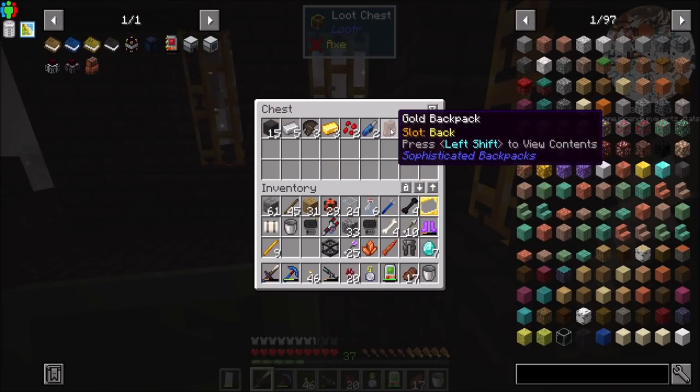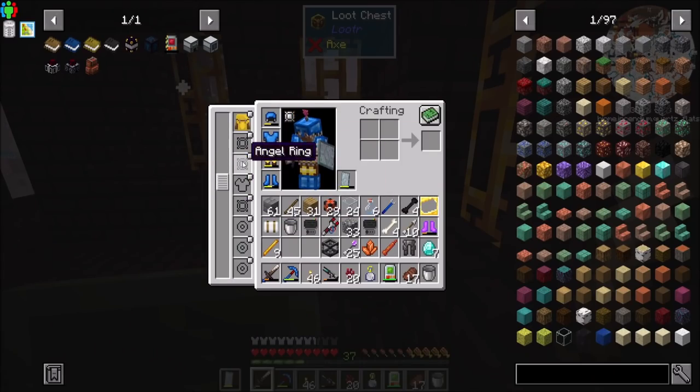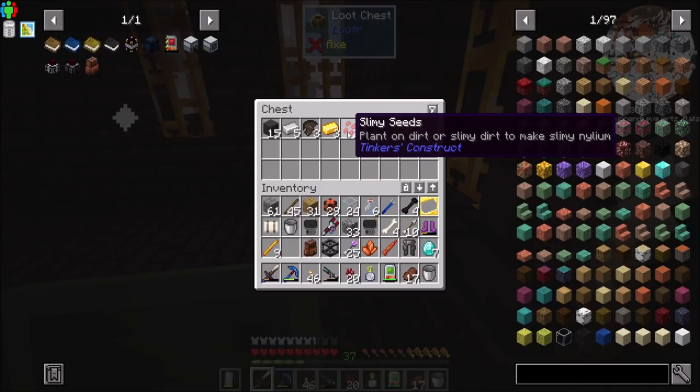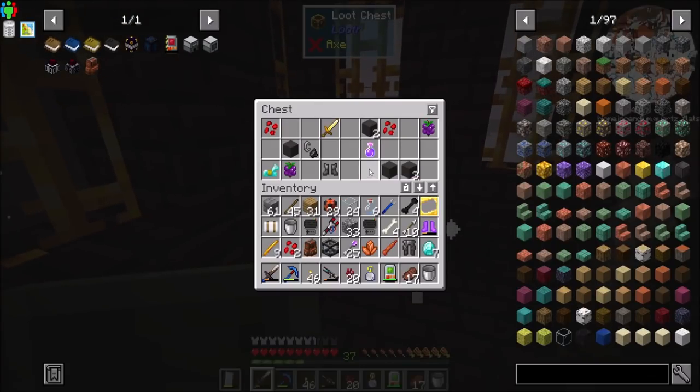A golden backpack - neat. Which one do I have? I have the uncommon backpack from Simply. Oh, that's from Sophisticated Backpacks - I'm gonna take that. I'll take the slimy seeds too. Man, look how much junk I have already. It's not ideal.